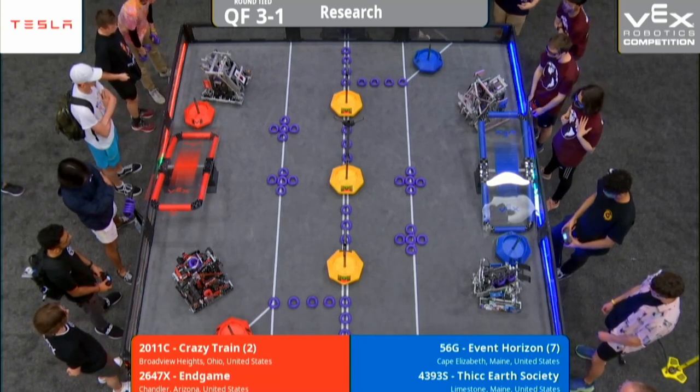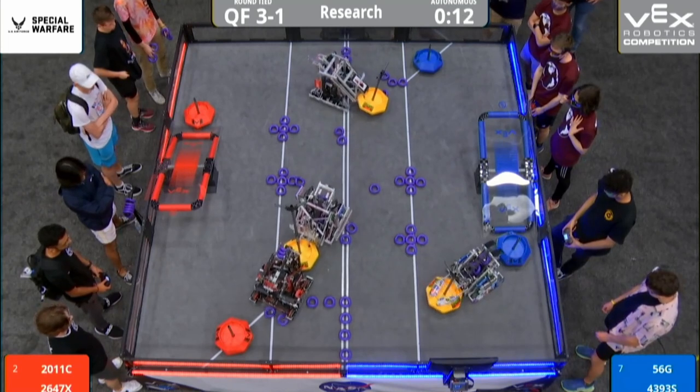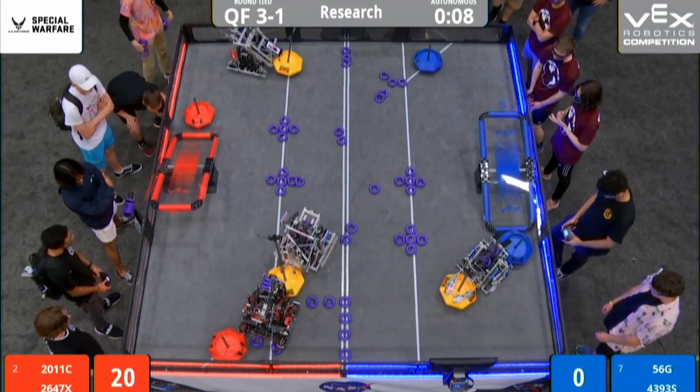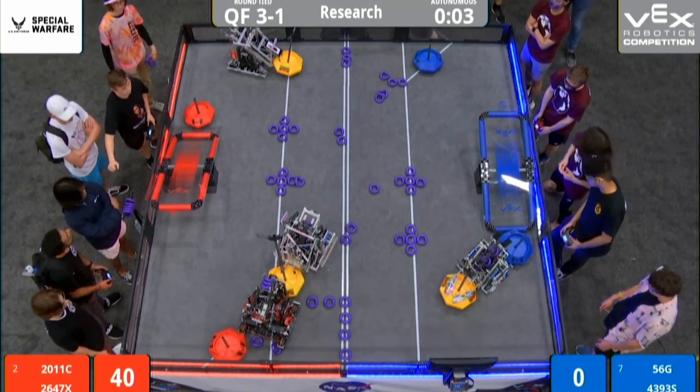Let's get started in 3, 2, 1, go. Red and Blue Alliance, each going for neutral goals unopposed, but in the middle, that tall goal is pinned between 43-93 and 26-47X.